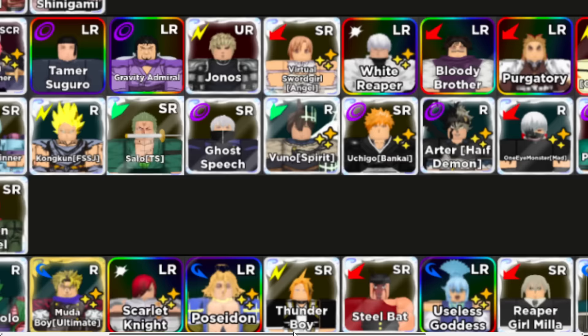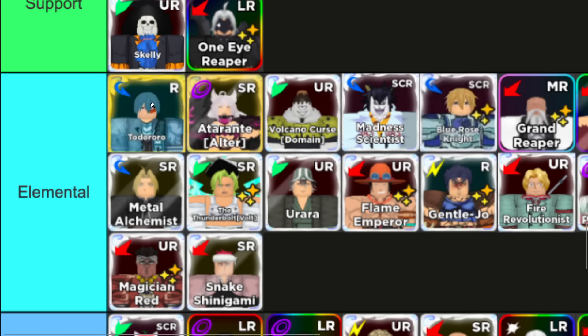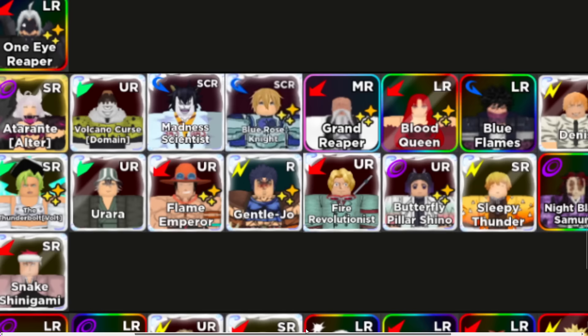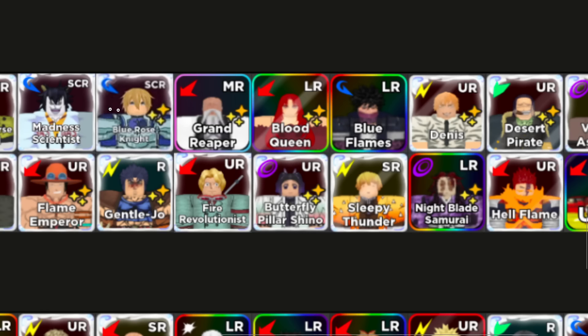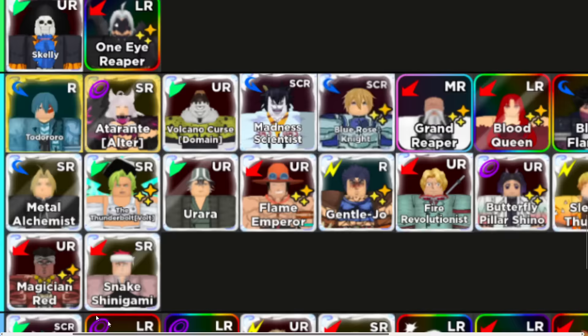Next up we have the good elemental units — these units are all good for the elemental effects. We have Todoroki — he got reskinned too — Atalanta. I swear they keep adding units with similar models. We got Togo — he's supposed to get an evo in ASCD — Ariato, Yamamoto, Dobby — hopefully he gets a reskin soon — and Hell Flame. So those are all the good elemental units guys.